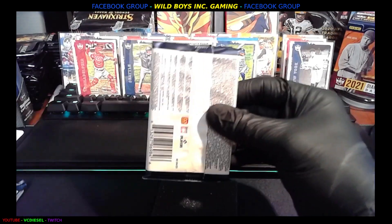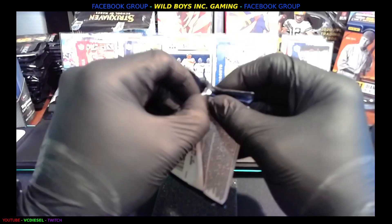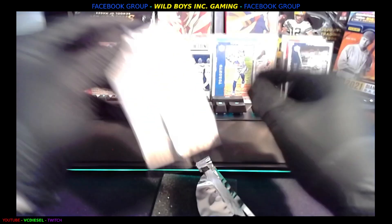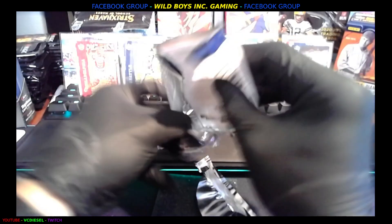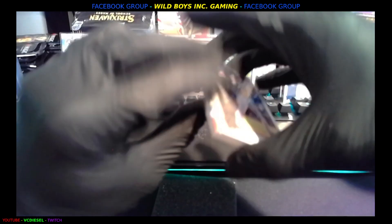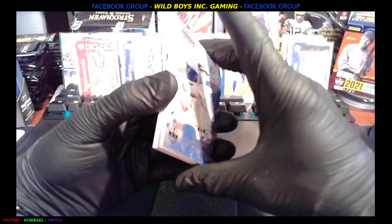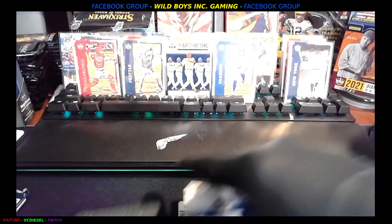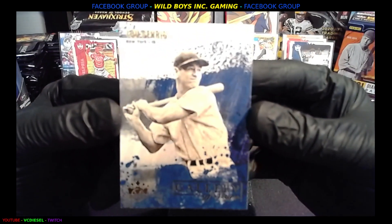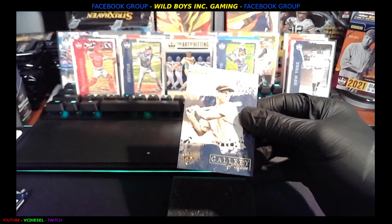We got two packs left. This one feels thick. This one feels real thick — this is an insert. I don't think it is. I don't know what it is. Let's start it this way. First up, Lou Gehrig on that beautiful Gallery of Stars card. Look at this. Beautiful card, man. They know how to do it. They're doing it, they're doing it. You're playing with us.